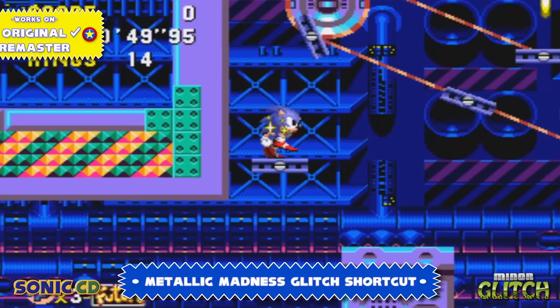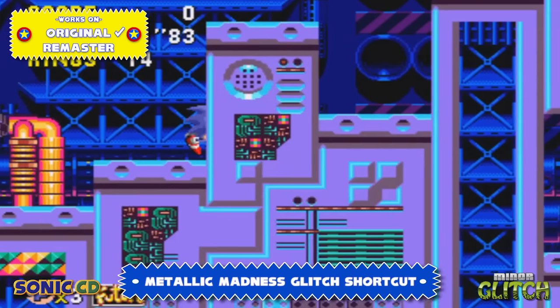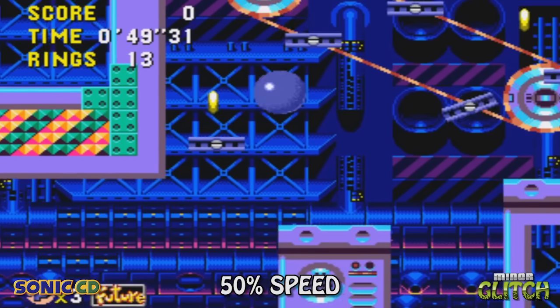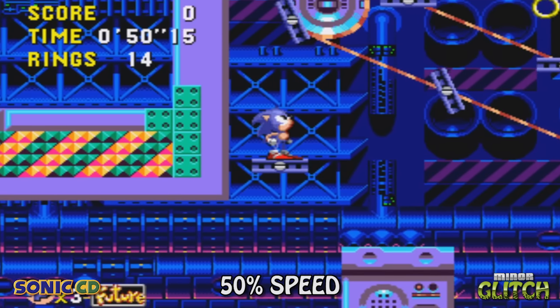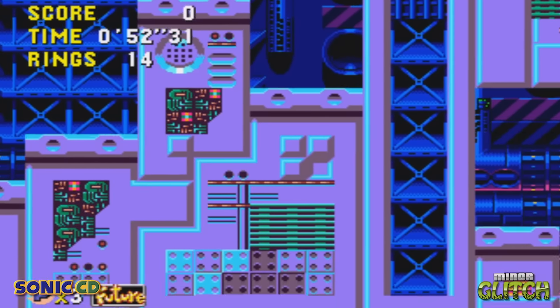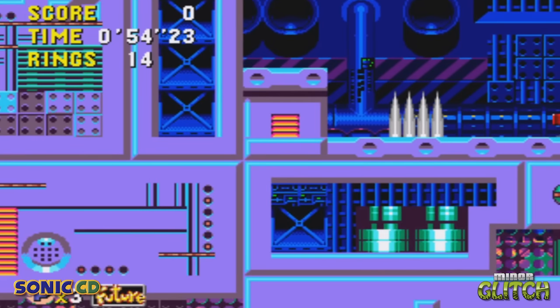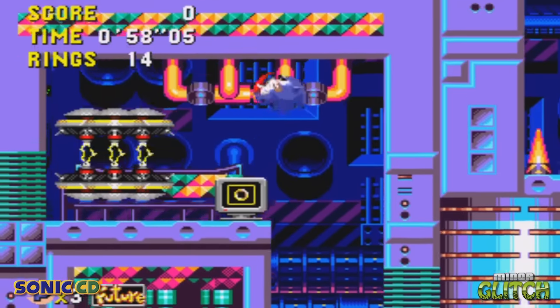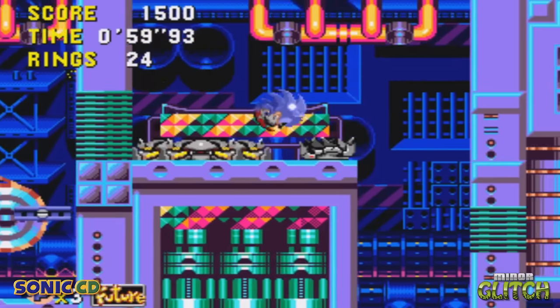In Metallic Madness, there's one slightly useful glitch that you can do in the past version of Zone 1. On these conveyor platforms, if you do a peel-out on this single platform and then hold right as Sonic falls, Sonic can sometimes get into a weird state where he'll pass through this wall. On the other side of this wall is a robot teleporter, so this glitch creates a shortcut to it, but it only works on the original version of the game.